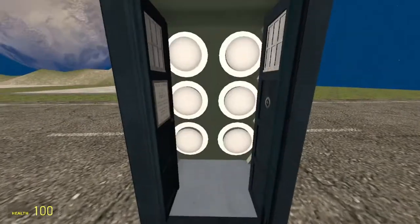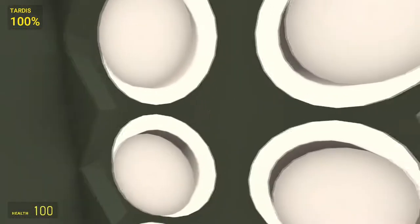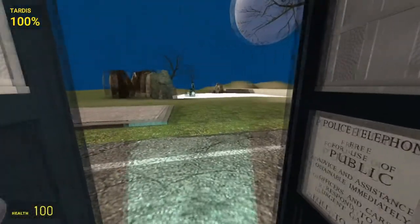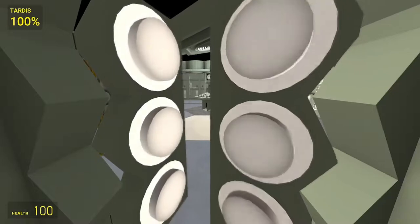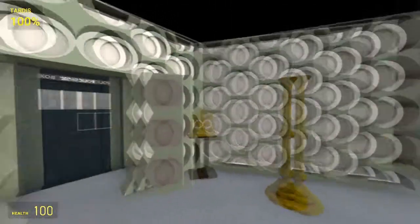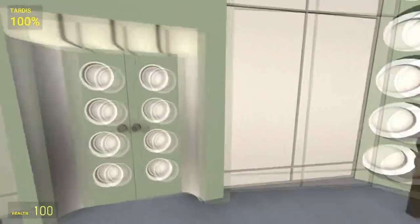We're going to go ahead and open the doors. You walk inside and get that nice classic 1960s hum which is absolutely beautiful. We'll close these doors and then press E to open the big double doors to expose the console room. This is the console room — it looks really nice with its classic green colors.